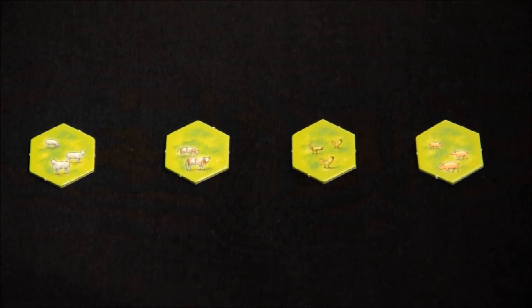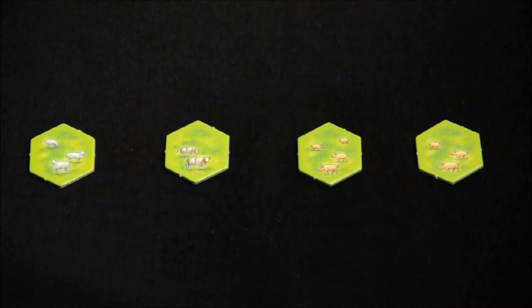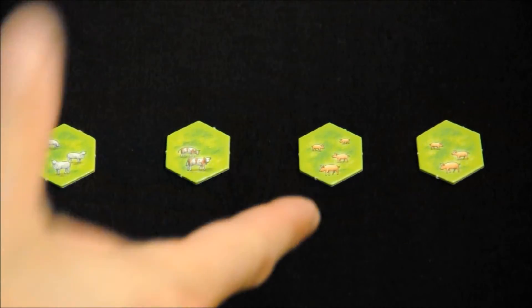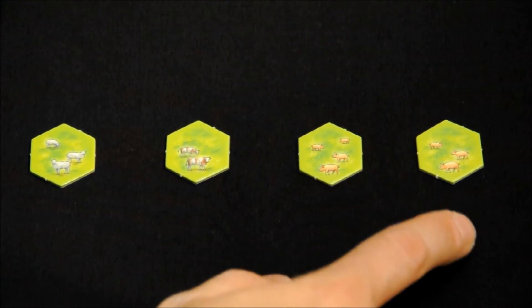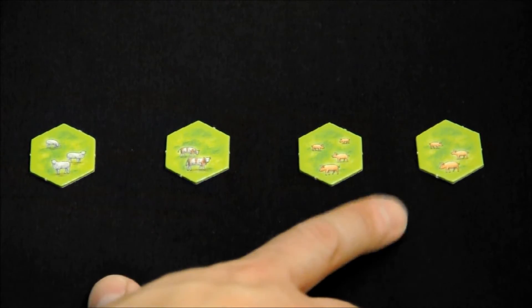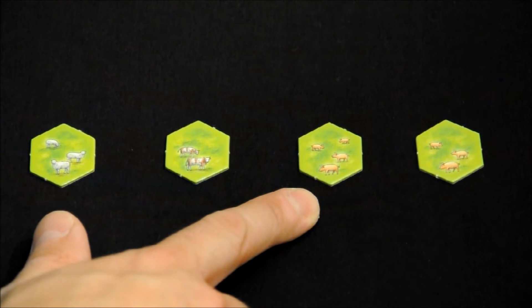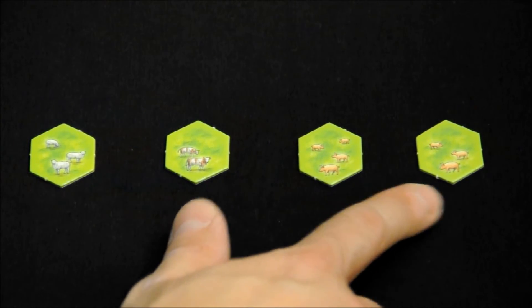But these rosettes also score in a special way. If I build a second rosette of the same type of animal in the same region, not only does this rosette score at the moment of placing it, but I will also score all the others of the same type of animal. So if I build this rosette and receive three victory points, and later I build another rosette of the same animal — birds, vacas, gallinas, or ovejas — I will score not only the four birds for four victory points, but also the previous three. So in total I receive seven victory points. If later I build a third bird rosette, I score not only the new one but also the two previously built.